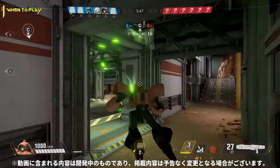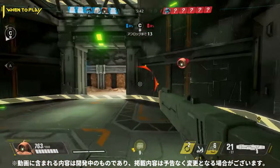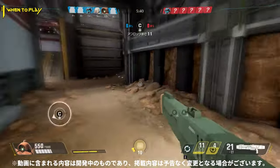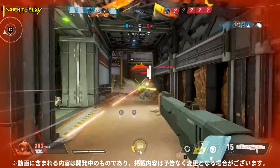Close range maps are absolutely to be avoided. Mobile suits like Zaku 2, Barbatos, and Sazabi thrive in close quarters, so unless you want to spend a lot of time in the spawn zone, pick another mobile suit while playing on these maps.